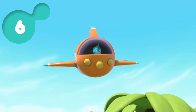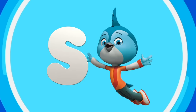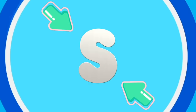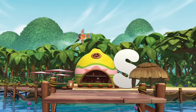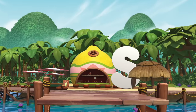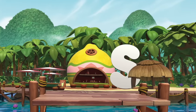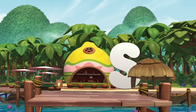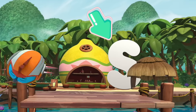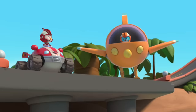On your mark, get set, go! Round six. Can you find the letter S for Swift? It looks like this. Have you found the letter S yet? Yeah, you've earned your letters badge. On your mark, get set, go!